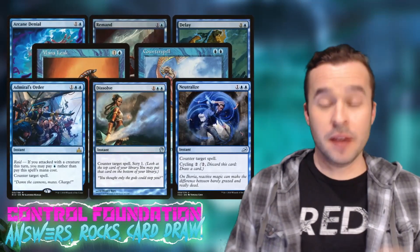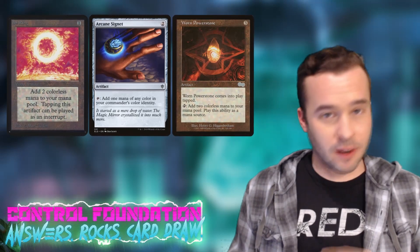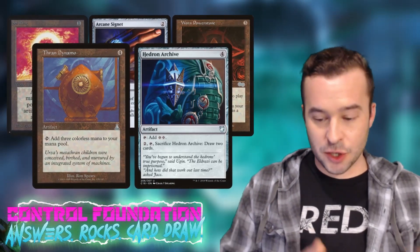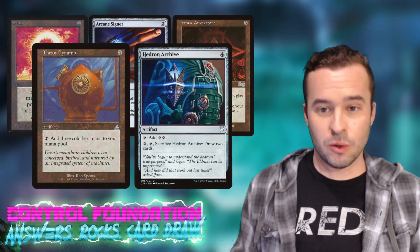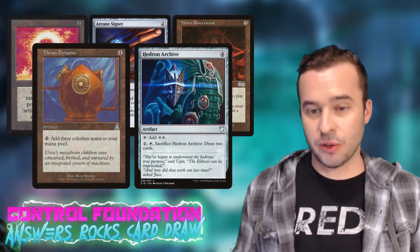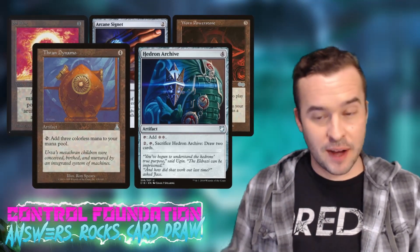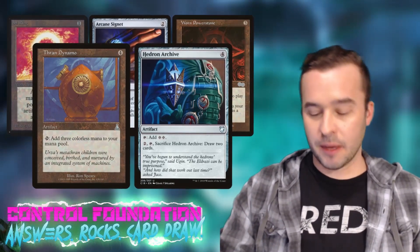Whatever counter spells you run, make sure they give incremental value with early and late game impact. The other thing you definitely want is mana rocks — Sol Ring, Arcane Signet, Worn Powerstone, Thran Dynamo, Gilded Lotus. In mono blue you want to reach the late game with enough mana to tap out and draw cards, fuel a counter war, or cast your commander. Being able to make land drops and get mana rocks out will push you into the late game.